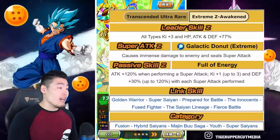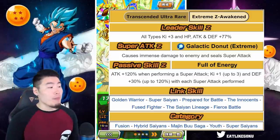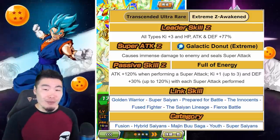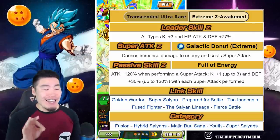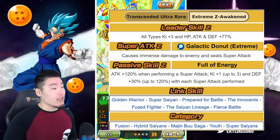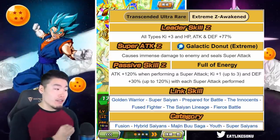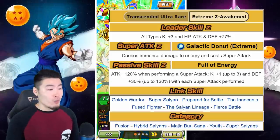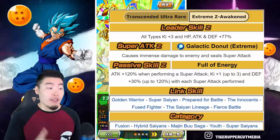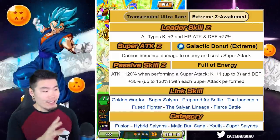Starting with his Leader Skill, he gives all types ki plus 3, HP, attack, and defense plus 77%. His super attack causes immense damage — really glad he got the immense damage multiplier — and seals the enemy's super attack. His passive is attack plus 120% when performing a super, ki plus 1 up to 3, and defense plus 30% up to 120% with each super attack performed. So essentially after 3 supers he'll max out on the ki, and after 4 supers he'll max out on the defense.